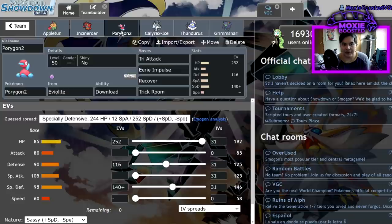Next up is Porygon2, running Eviolite with Download — Tri Attack, Eerie Impulse, Recover, Trick Room — 252 HP, 116 Defense, 140 Special Defense, Sassy nature. Some people run Ice Beam or Thunderbolt over Tri Attack but I liked having Tri Attack for STAB damage; the statuses were clutch every once in a while. This guy is pretty simple — it's just meant to take a hit from Kyogre and wall out most things. It can take Mystic Water Kyogre's Water Spout doing 70 maximum, set up Trick Room, then Recover.